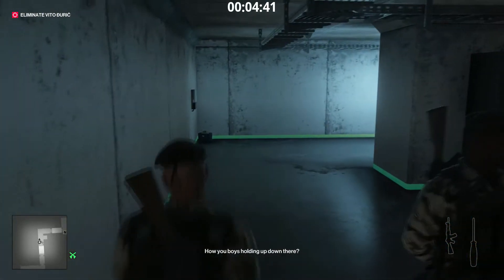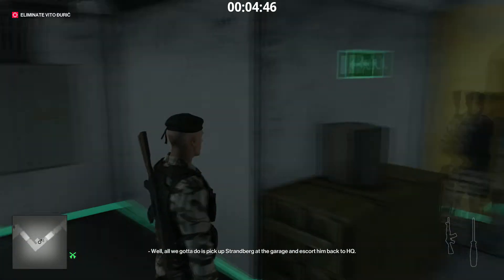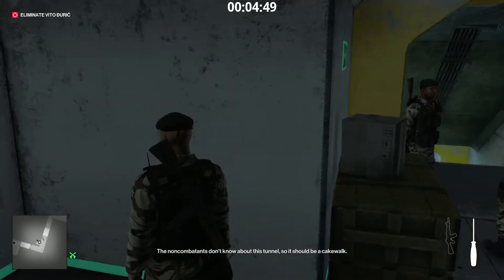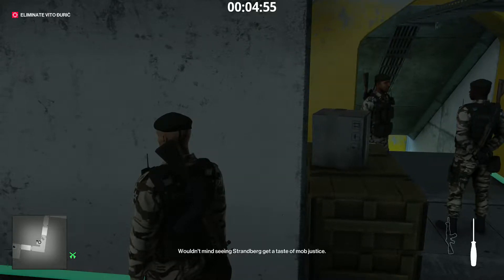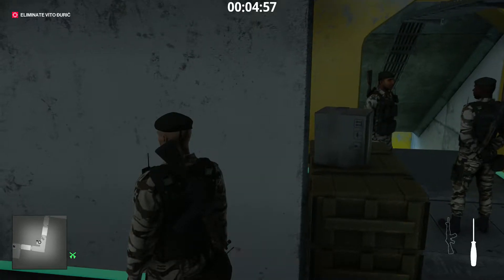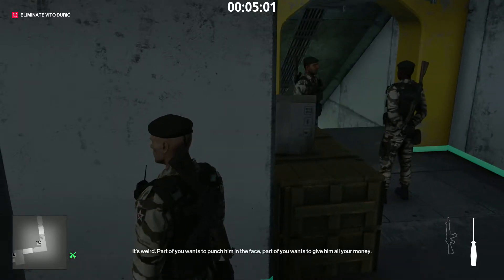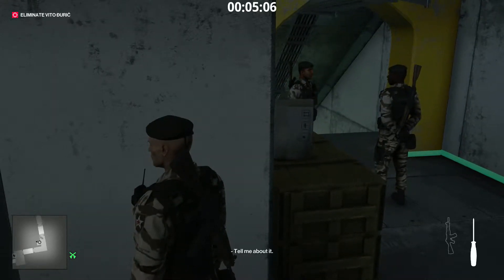How are you boys holding up down there? All we gotta do is pick up Strandberg at the garage and escort him back to HQ. The guards don't know about this tunnel, so it should be a cakewalk. Almost a shame, really — wouldn't mind seeing Strandberg get a taste of mob justice. Was there when the assault team brought him in. Part of you wants to punch him in the face, part of you wants to give him all your money. Anyway, gotta get back to the garage.